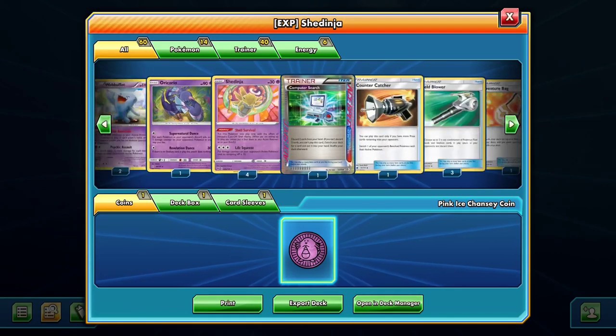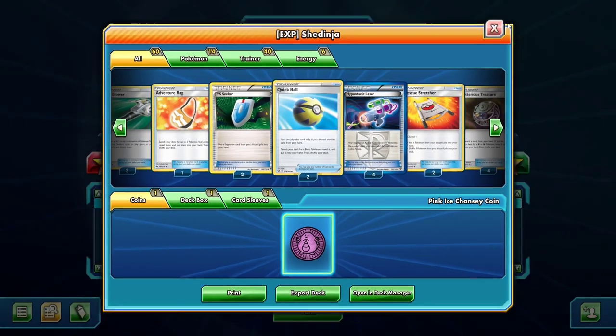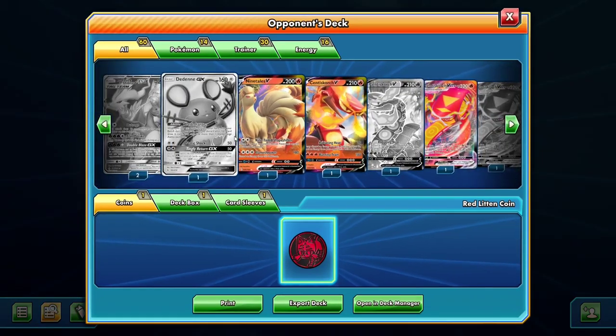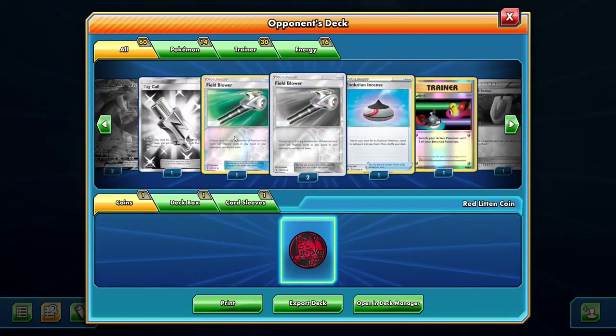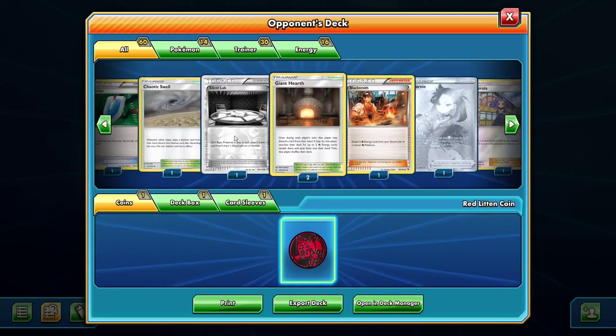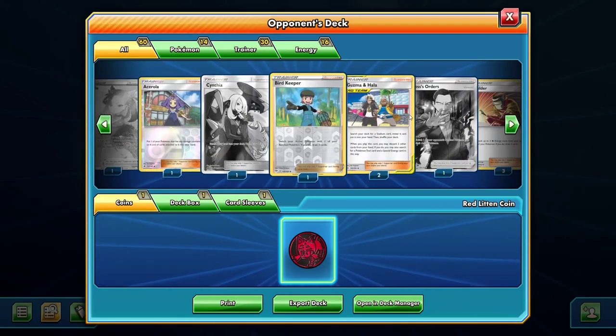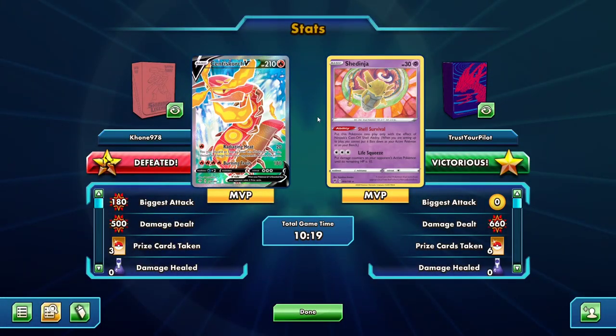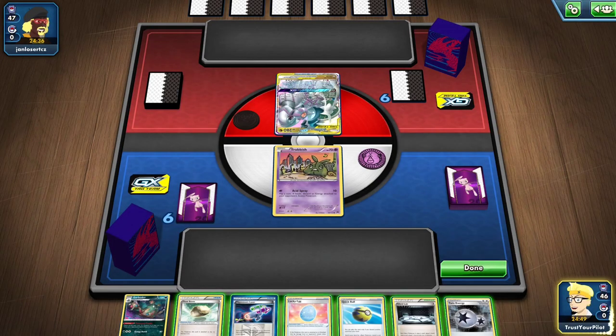Supernatural Dance is amazing. You play two Rescue Stretcher, you're winning. They put a Marshadow down — that's when Shedinja comes into play. So were they just playing a standard deck in Expanded with a bit of spice? They had Acerola — that's hilarious. Didn't come into play because I just knocked everything out. Let's go to game three and I will play perfectly. So this is the matchup — can I beat ADP? We're going to find out.